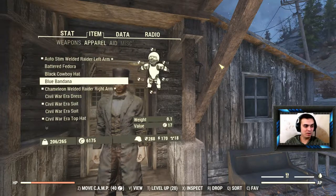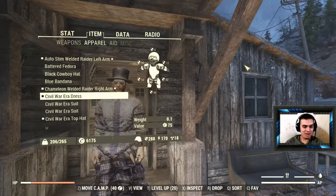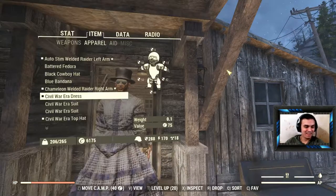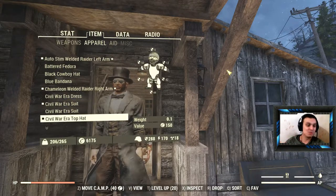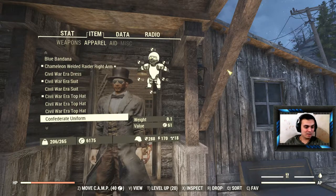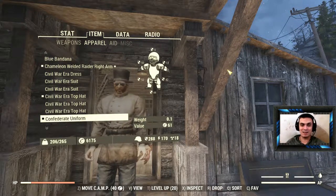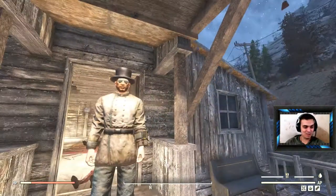So now let's navigate and see what sort of outfits you can find here. We've got the Civil War era dress for the ladies - what a disappearing dress! Then the Civil War era suit, Civil War era top hat, and same thing - the Confederate uniform. I do apologize if I mispronounce something; I am from Ukraine, so have that in mind. So we got this uniform here as well.